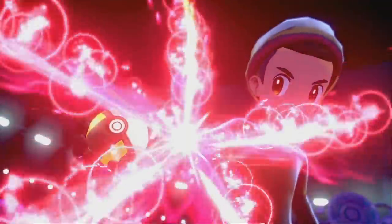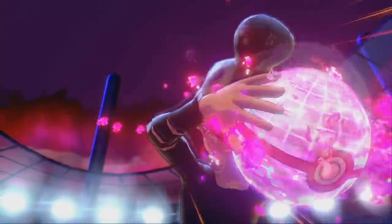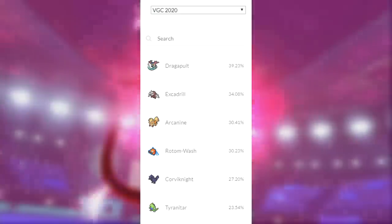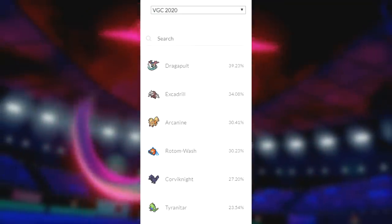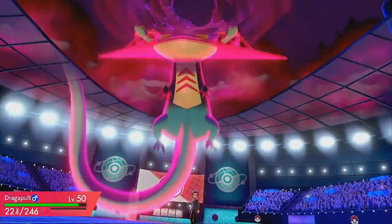Gliding into the VGC 2020 season at dizzying speeds, Dragapult not only finds a niche as a physical sweeper, but as a fast support Pokemon. Because of its versatility and power, it's become the most commonly used Pokemon in the early metagame. Today I'll be breaking down Dragapult and explaining the many roles it can play on a VGC team.